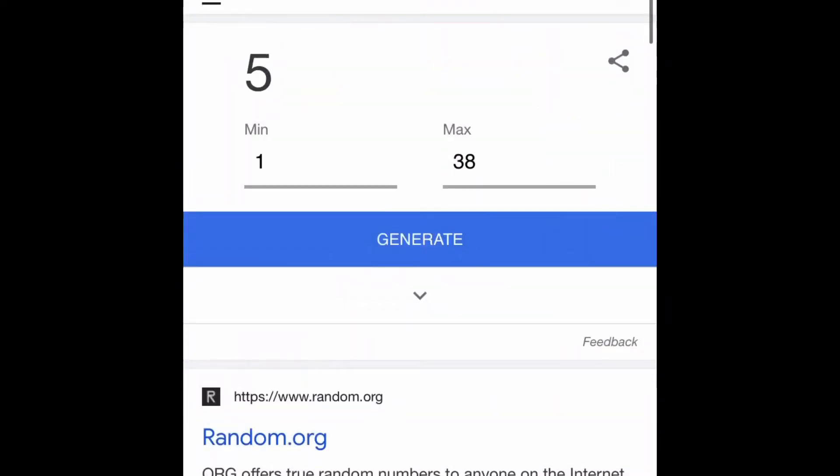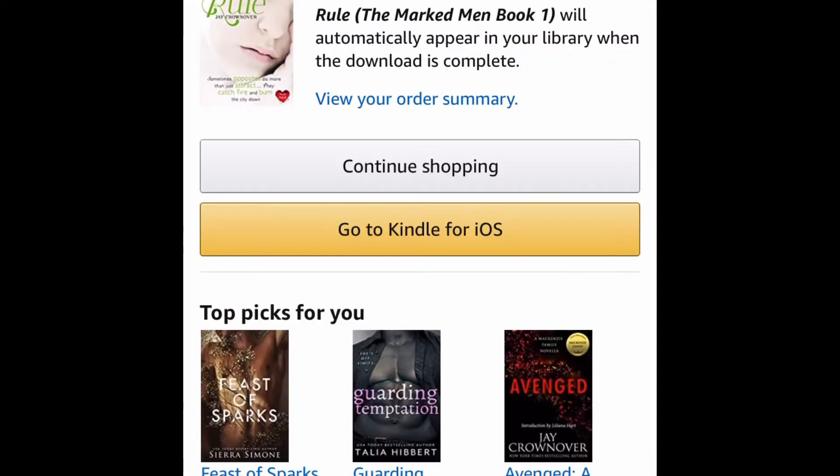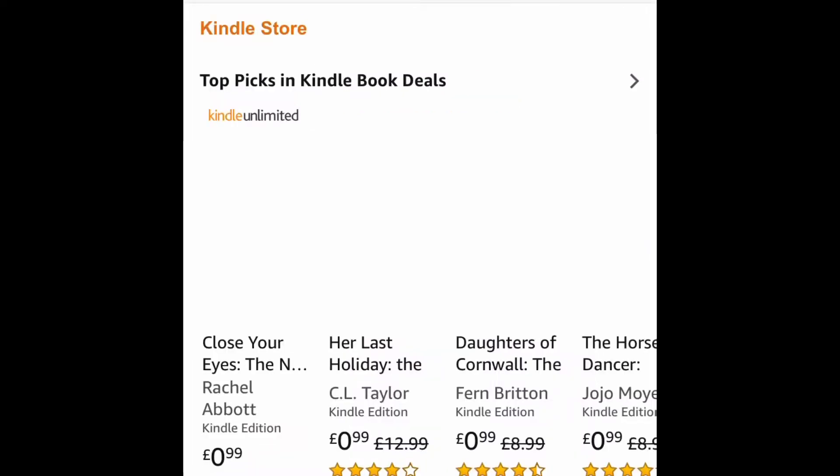For roll three I used a number generator — got 36, corresponded it to my wish list, and that's what I picked. I don't know much about it, but obviously when I read it I will tell you more.